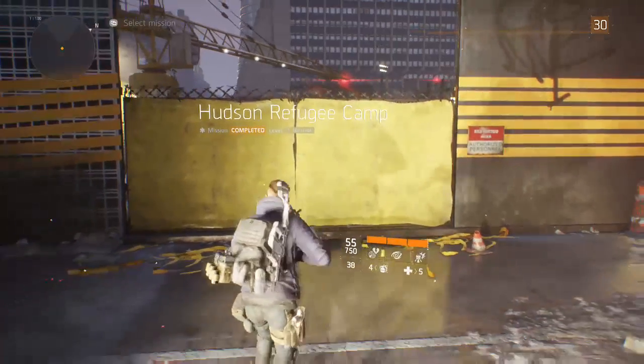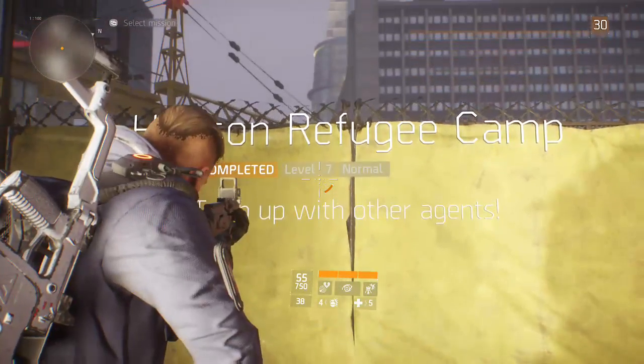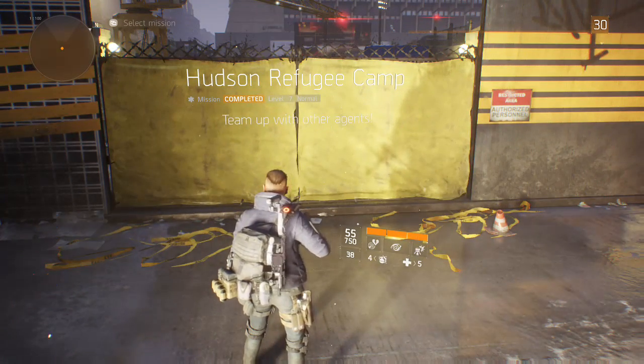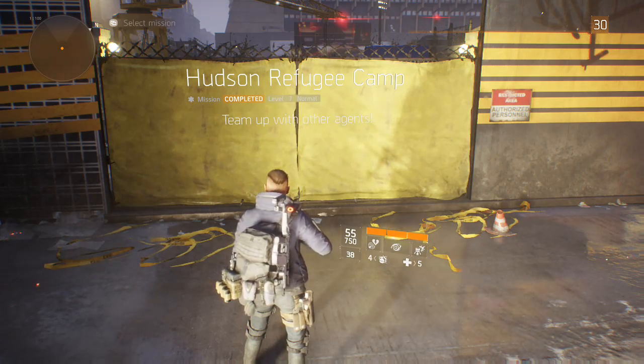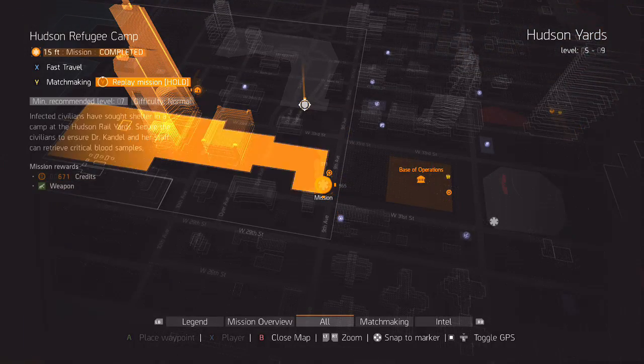Second mission in the game, as I said — there's a level 7 requirement or recommendation to get into the mission. We've beaten the game already, and we are going to try out Hudson Refugee Camp. Let's go ahead and replay the mission. We're going to replay it on hard and get the intro.